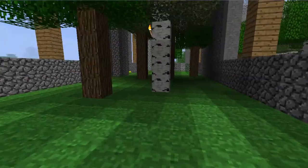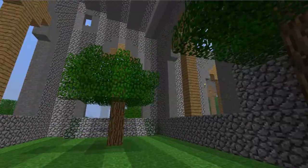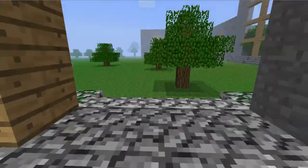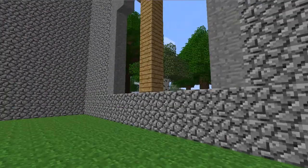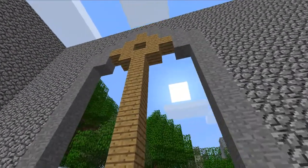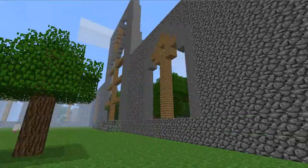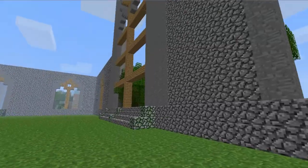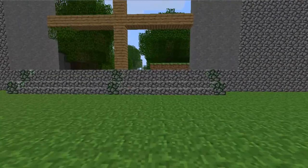I'll put a link in the video notes to a website where you can see pictures of the abbey. In the pictures you should look specifically for a couple of people standing next to one of these windows just to see how big these windows are compared to the people, and then you'll see that this is kind of almost to scale. And this is one of the side windows.